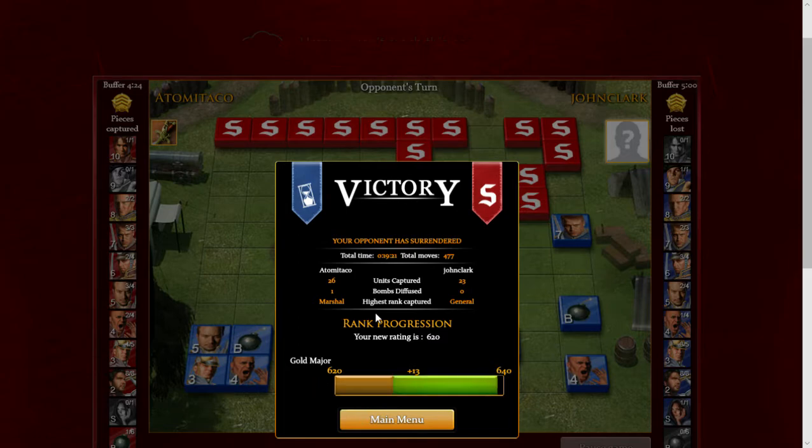So he just surrendered. That's pretty interesting. I mean, he didn't have a large chance to win, and I knew his pieces even if they weren't discovered. But if I was him I still would have played that out. Anyway, good game John Clark. We're finally at 620 gold majors — that's a good milestone. 80 more points to platinum, so about seven games away — that's going pretty good. Alright, good game John Clark.